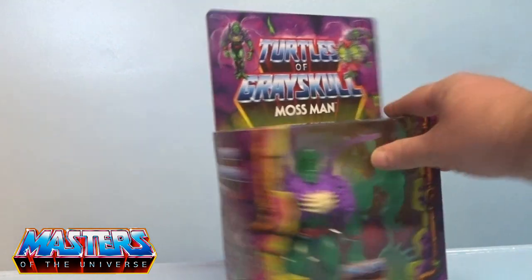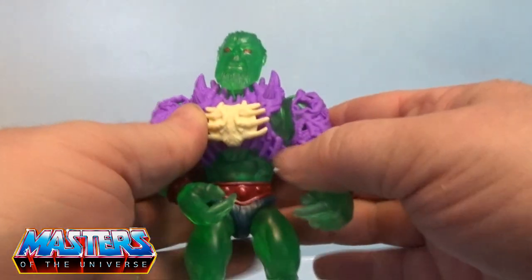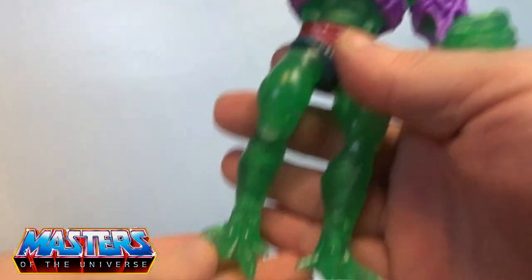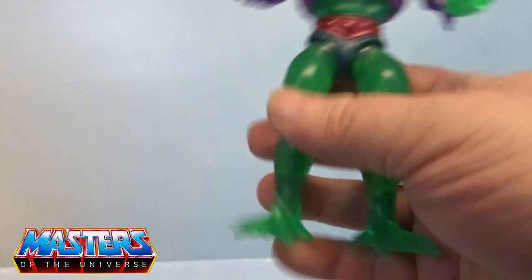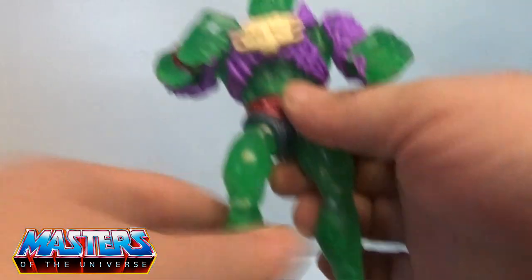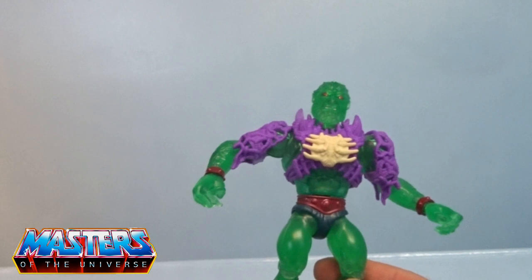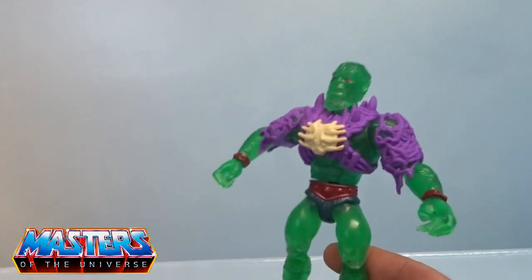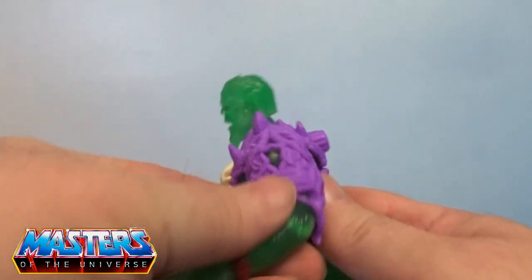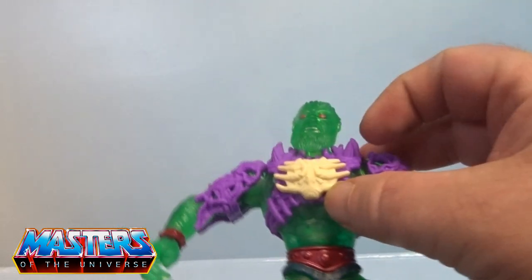Getting him out of the actual box, I've noticed that there are a lot of reused parts with the hands and feet on this guy. It was the Stranger Things Demogorgon that they've used, but the way they've adapted it for Moss Man he's all in this little translucent green. I think it's the exact same body as that Demogorgon.